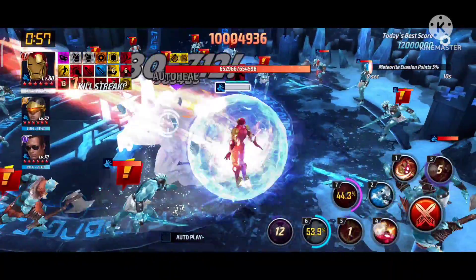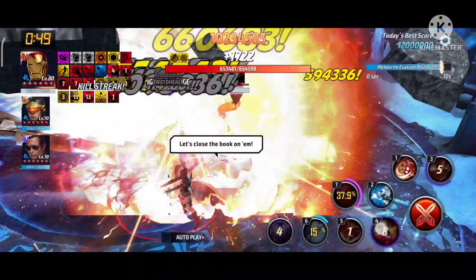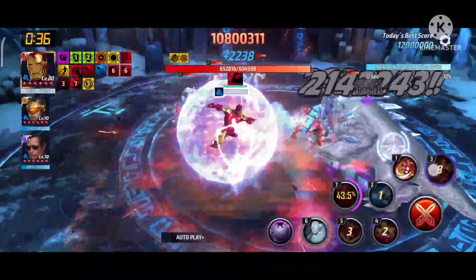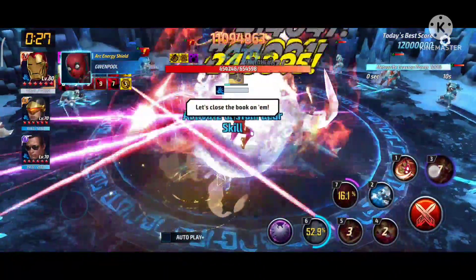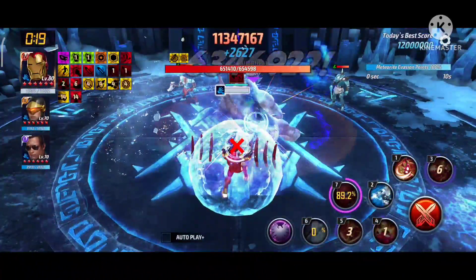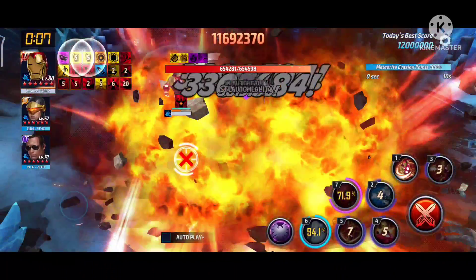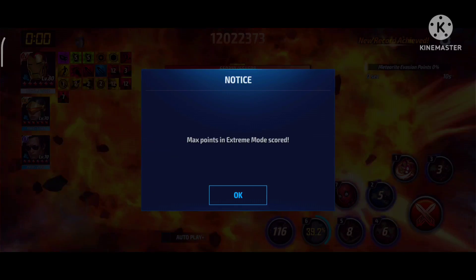We're at 9.3 to 9.4 million — an awesome run. Iron Man is finally in the meta and is the absolute best blast-type character in the game with the tier 4 build. He's tanky, the damage is great, and he can carry your account in many game modes including GBR and World Boss Legend. We got 11.3 million here, pushing toward 11.4. Using the tier 4 skill with the third skill, we reached 11.7, then 11.8, and finally 12 million — just like the previous video.